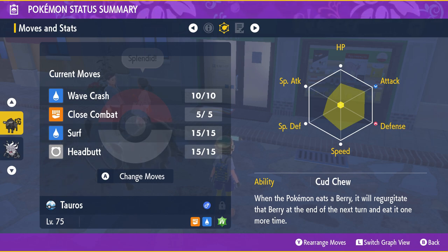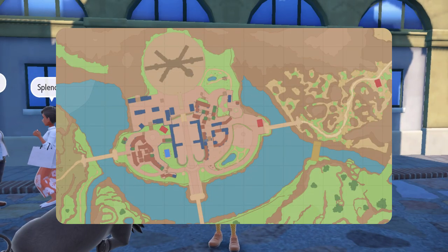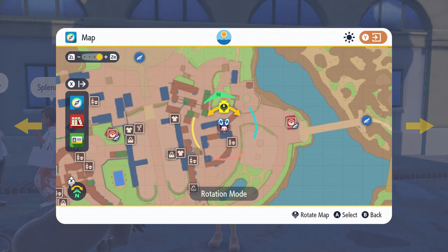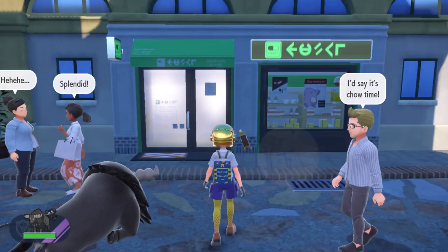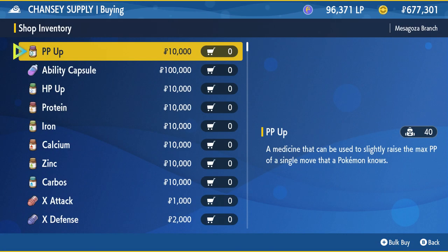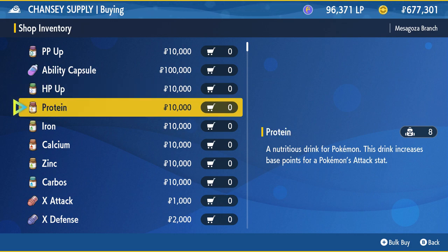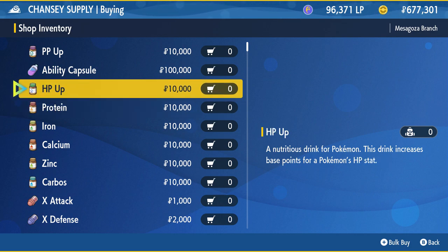So what we need to do: EV values go up to 510. We are going to give 252 HP and 252 Attack. First, we are going to come here to the Chansey Supply and we are going to buy 26 HP Ups, because each one gives you 10 points.